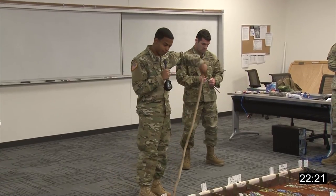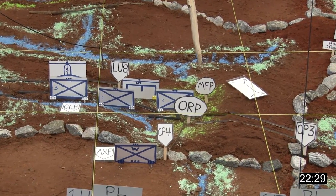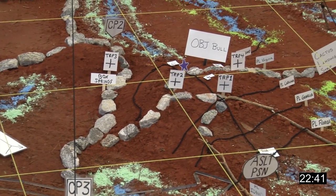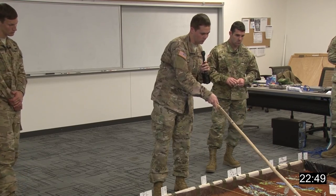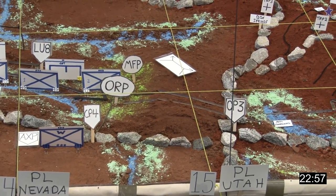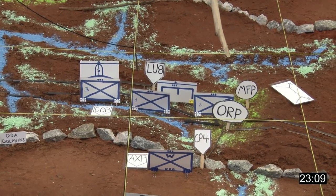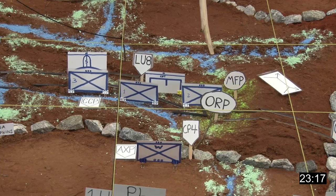Bulldog 8, Mortar Squad Leader: from the ORP we will detach from 2nd platoon and set in our mortar firing point with both 60-millimeter tubes laid on to the objective. Stinger 1: from the ORP we'll move to the south side of Machine Gun Hill, essentially to the east of the mortars. Our observation will be looking southeast toward the town of Darby for commitment of enemy CAS. Array at the ORP: 2nd platoon covers 10 to 2, 1st platoon covers 2 to 6, and 3rd platoon covers 10 down to 6.